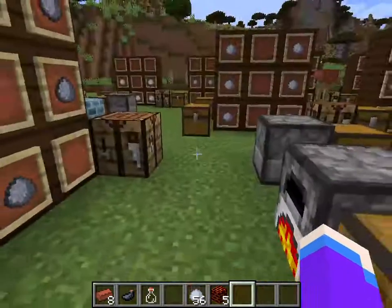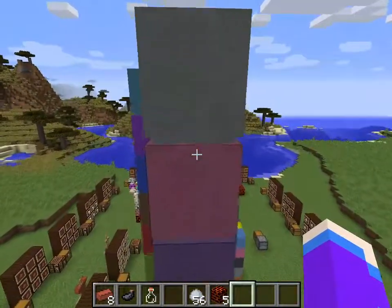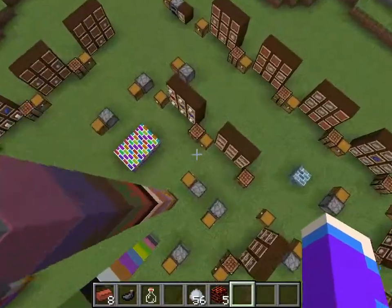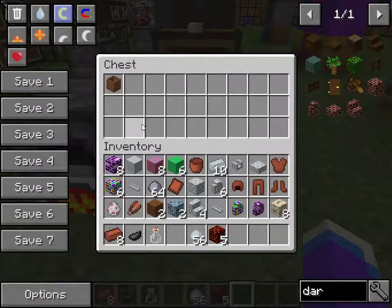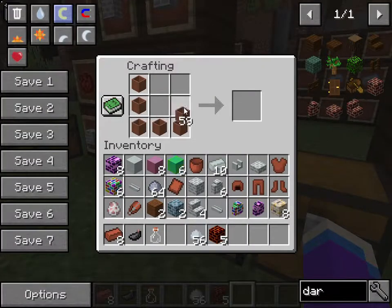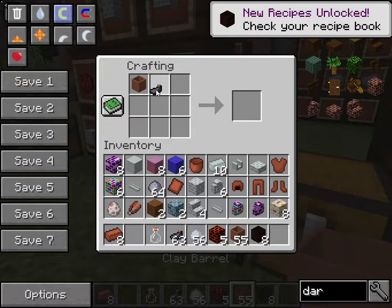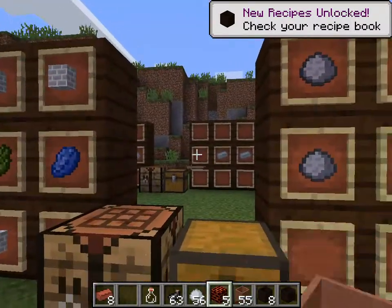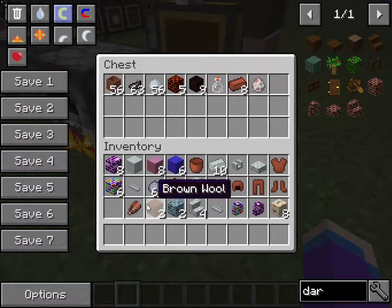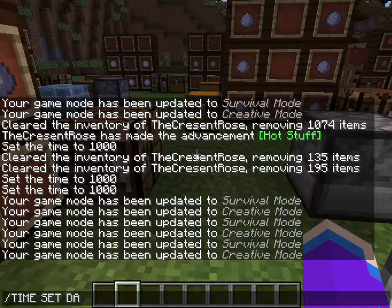Here are the different colored clay barrels — I didn't put the recipe up because it's super easy: just put a dye next to it in the crafting table. There were two ways to make it: one way gives you one colored barrel, and the other way also gives you one. The first method seems more efficient since you use less dye.